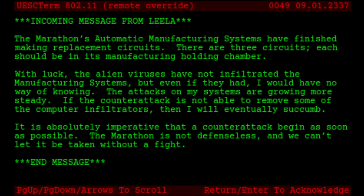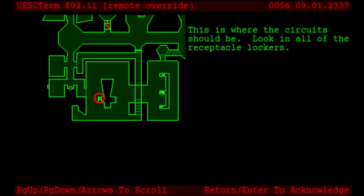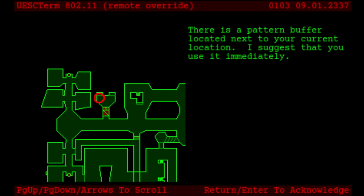Hopefully the compilers didn't corrupt them, or we will probably lose Leela by the sound of it. The original level design notes call these materials instead of circuits. This area is actually downstairs, and we will need to head there first to grab these three circuits. There is a pattern buffer located next to your current location — I suggest that you use it immediately. The pattern buffer is where we left off in the last video, and it is where you need to start this level.